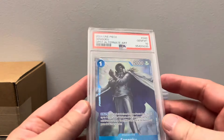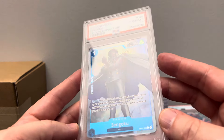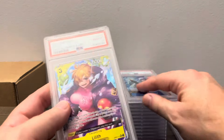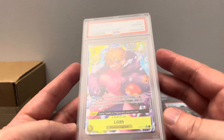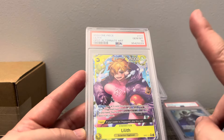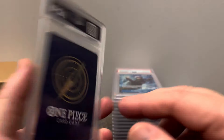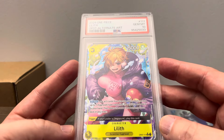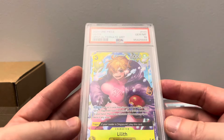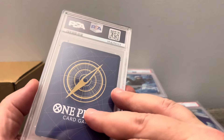We ended up pulling two of these Sengokus. There's one — gets the 10. Then we have Lilith, another 10. Now I only opened up one case of OP07 and maybe two loose boxes I bought at my LCS. I thought about buying another case around MSRP. I did get the Boa manga version. It is what it is.